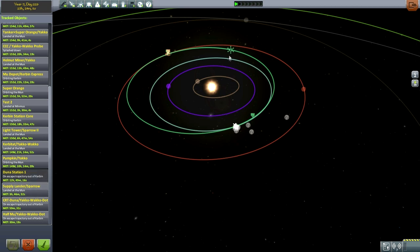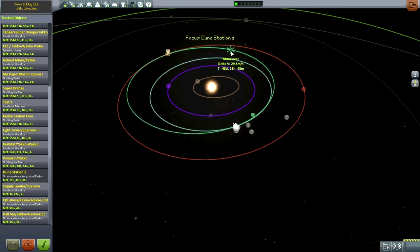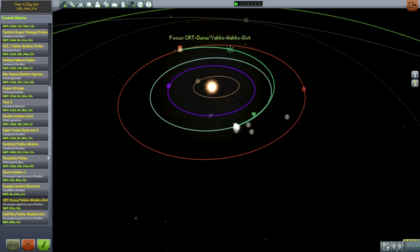We've got the Duna station with a maneuver in 48 days and an eventual encounter with Duna in 79. This one also has a maneuver in 48 days but arrives in 74. Somebody mentioned using Kerbal Alarm Clock — yes, it's a very useful mod, but I'd like to keep these things in my head. So the first thing we need to do is the Half-Moo, which will arrive first; second is the Duna Station maneuver; and third is the CRT, which will be the middle arrival.